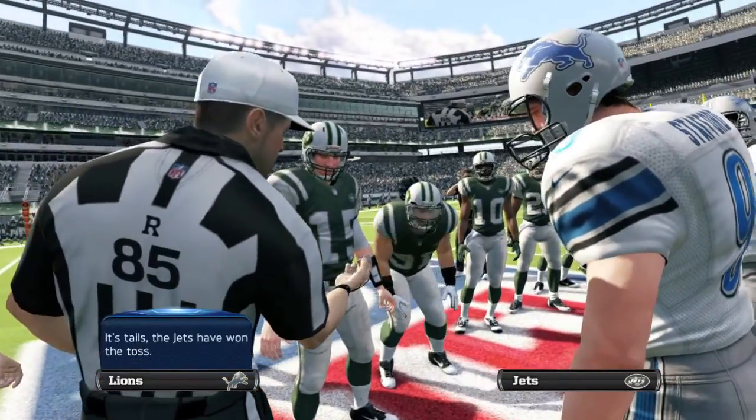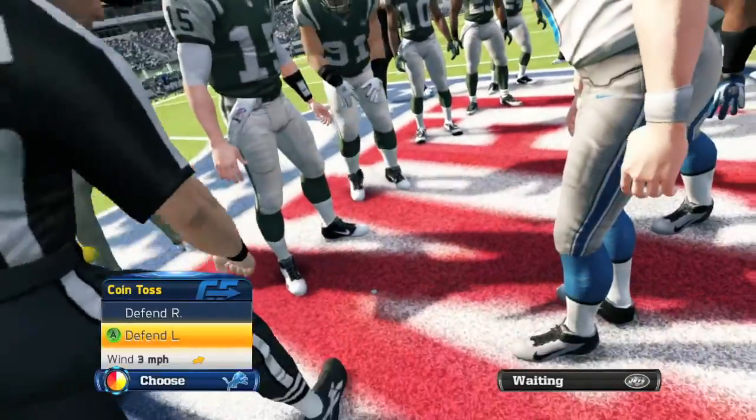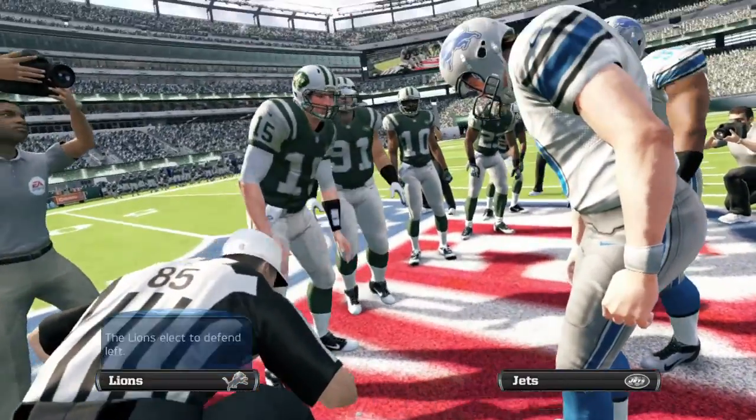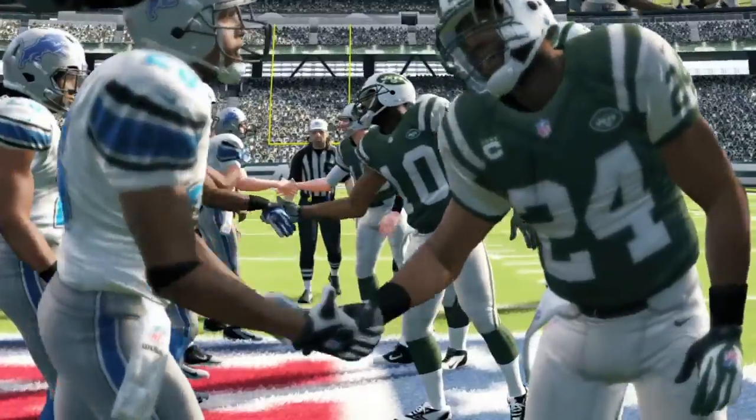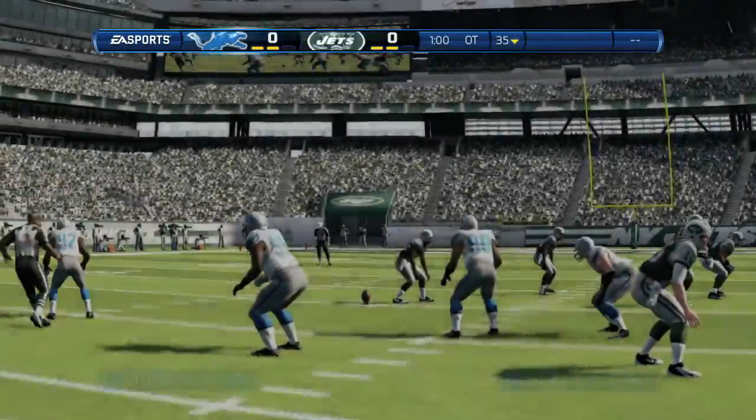Then you want to try to win the coin toss — this is why we have two controllers. Whatever the outcome, you want the Jets to receive. If you win the coin toss with the Jets, pick receive. If you win with the other team, pick kick. As long as the Jets get it, you should be good.